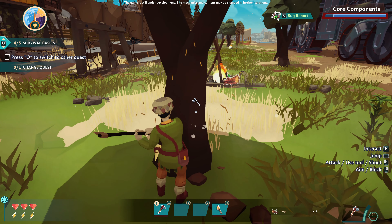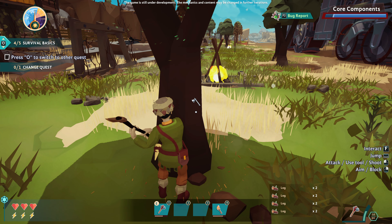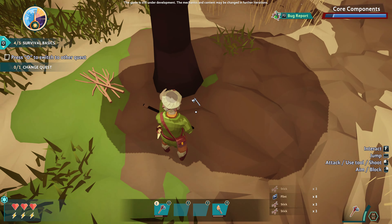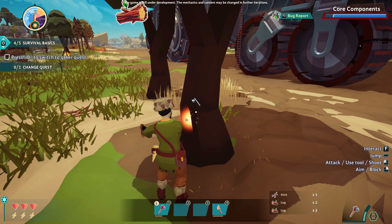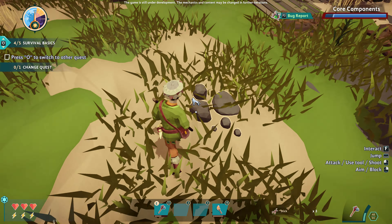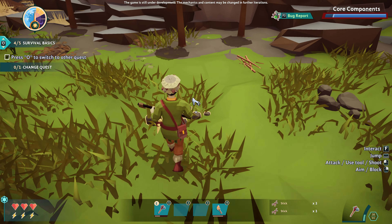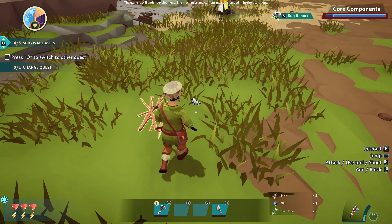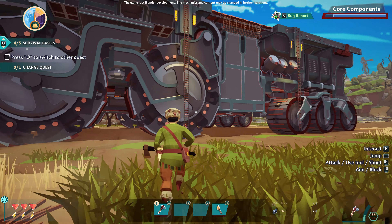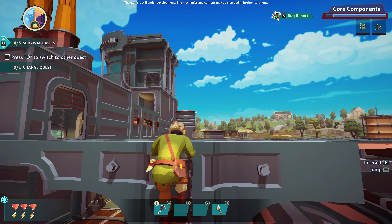Still trying to get used to what we can pick up and what we can't. I do like when they allow you to just hold the button in. We'll chop down these two trees and we'll head up and have a look. I wonder if the axe is a weapon, or if there's a weapon we can craft. We'll let the tutorial tell us first, just in case we have to craft something. Let's head up and have a look. Can we fast climb? We can. Nice.